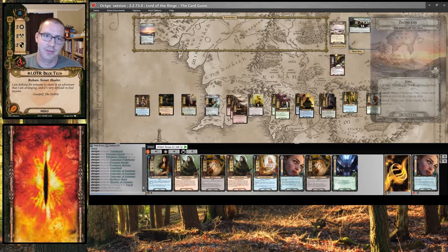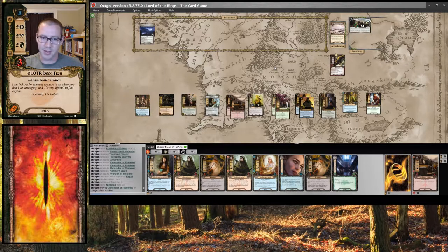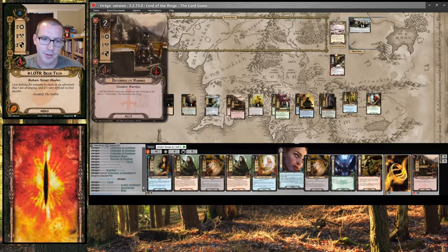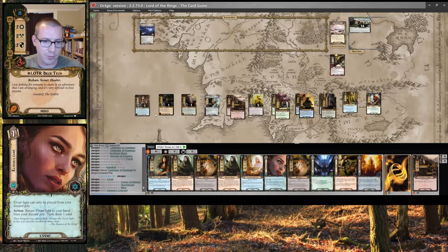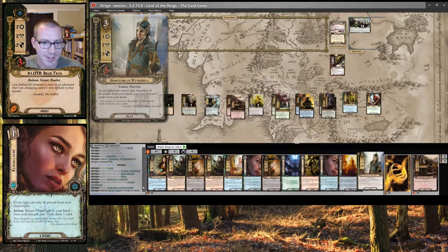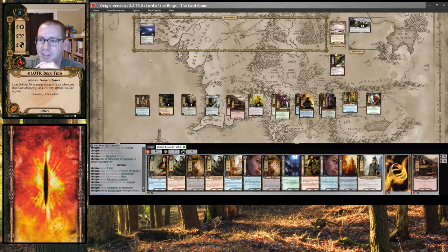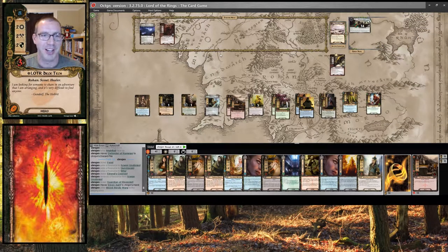We refresh — flip to Nighttime, losing a Defender of Ramos. And we are on to the next round. Feint is good — I will absolutely keep that. I will cycle an Elven Light drawing myself a card. I will use a second Elven Light to draw another card. Nothing in the staging area. And I reveal... Bloodthirsty Warg. I may have forgotten that once, but if I did, forgive me. My board is pretty gigantic — I'm not too worried about it. So, let's quest.